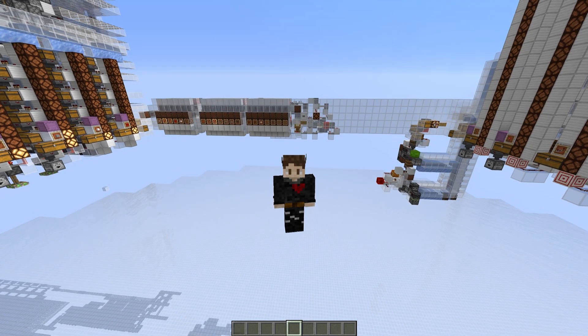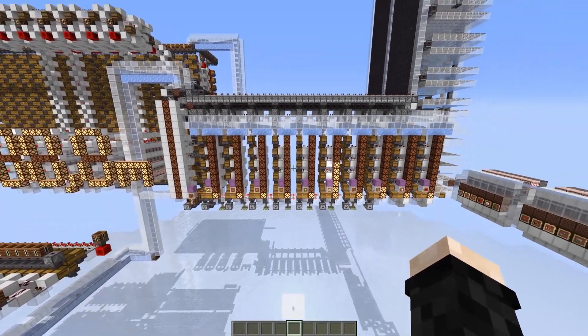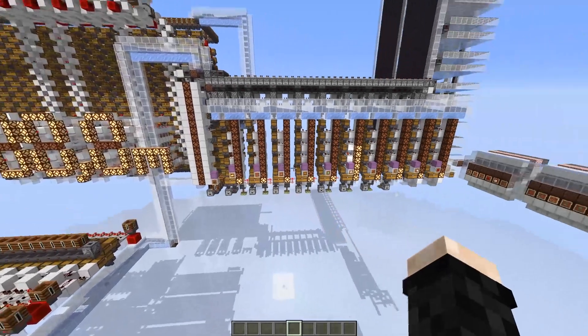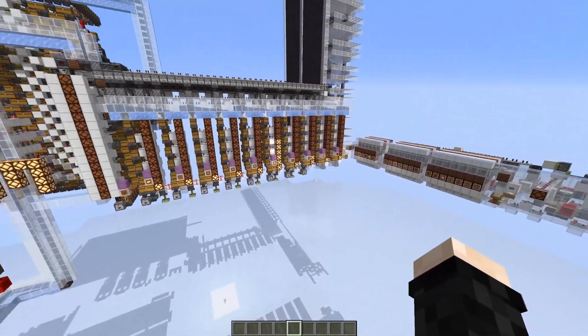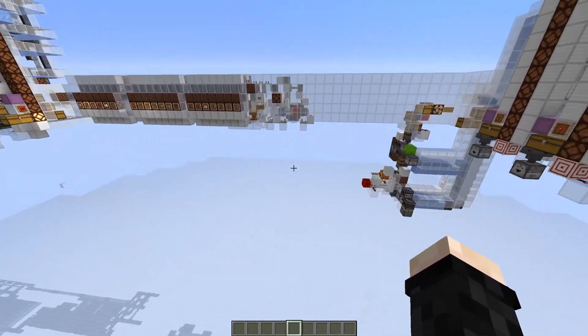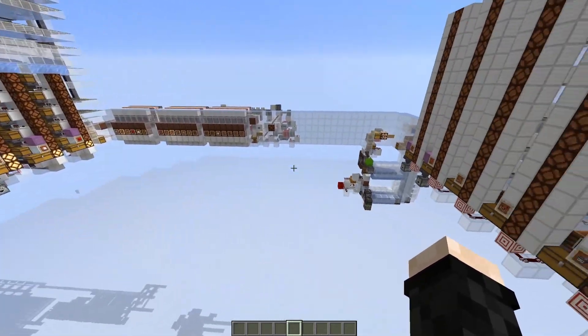Hello everyone and welcome to the third part of designing my crafting system. In the last episode we made all the storages for all the different items, and today I want to work on the crafter. The goal is to find a way to send all those items to the crafter, and we need to find out the correct timings and how to design it.